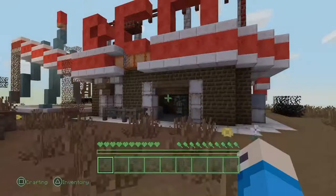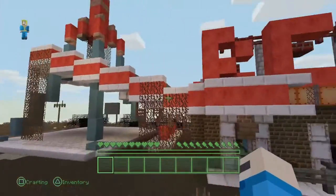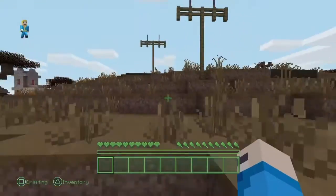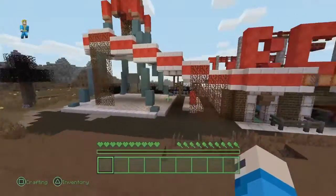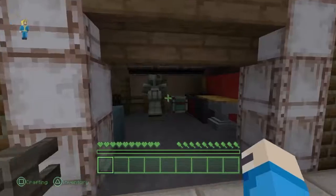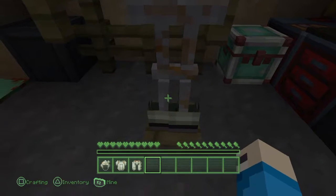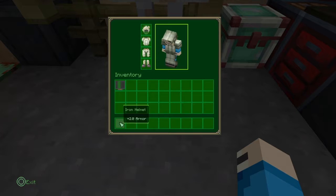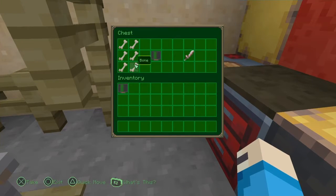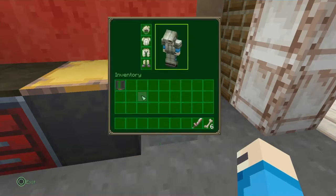They actually did a great job on this map — everything is awesome, they got every single detail right. They even got the dog here, which is really cool. When you start off you can get an iron suit, which is very awesome. I'm gonna put on the iron armor and you get a bunch of bones so you can tame the dog, and you get a free map.